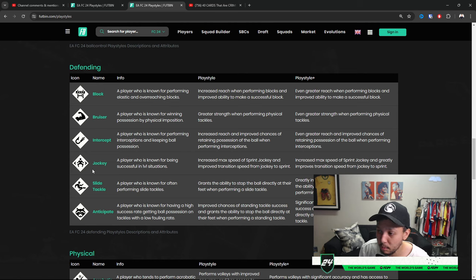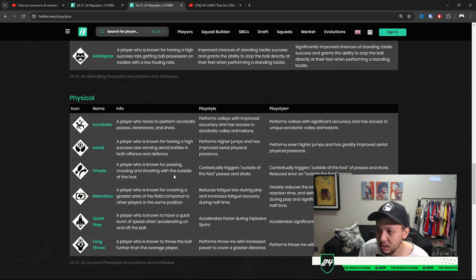For center backs specifically, bruiser is amazing — it means they can shrug players off the ball for a very physical dominant presence, which you need in this game. Cards like Van Dijk, Maldini, Ferdinand, and Kompany all have those meta playstyle pluses. Block is also great. Aerial is very important for center backs too — getting the ball out of the air from corners, and even scoring them. Even shorter players like Cannavaro with aerial can win headers against taller players because of the higher jump.